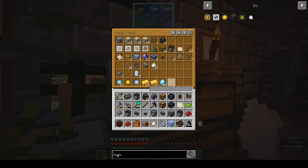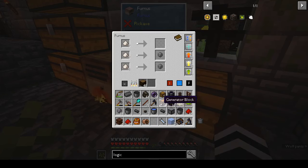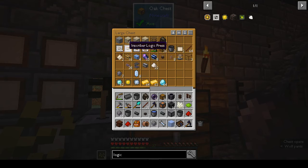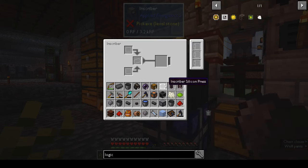I've got seven silicon. Does this burn in the furnace? It does. So we need the silicon inscriber press — logic silicon. We put that in. We had 64 silicon, but you need tons of silicon.